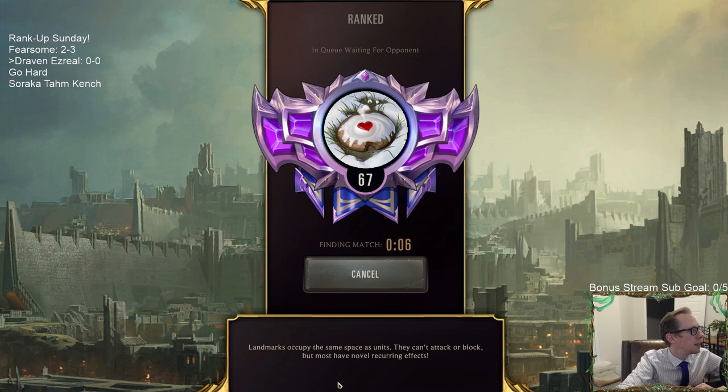We're playing five games in ranked today. We had the Fearsome deck which I wasn't really impressed with — talked about how Vengeance is a card that deck needs more than Harrowing. After this we're going to be playing Go Hard and Soraka Tahm Kench.